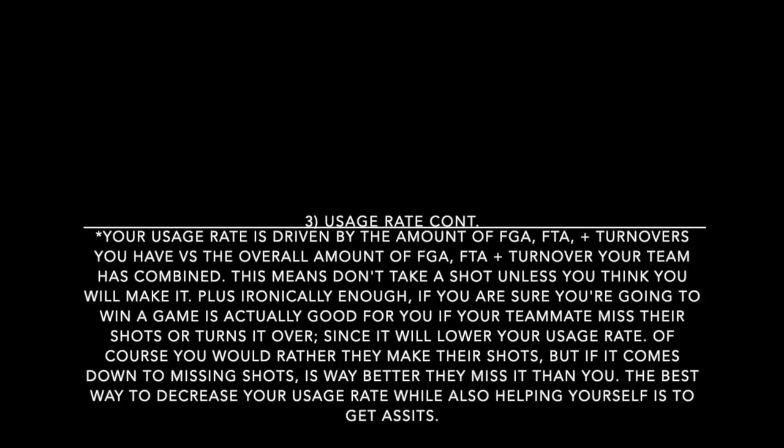The best way to decrease your usage rate while helping yourself and your team is to get assists. When you get an assist, your teammate takes the shot — that increases their field goal attempt and lowers yours. If they make it, your team gets two points, which can increase your offensive rating and chance of winning, increase your assist-to-turnover ratio, and lower your usage rate at the same time. So the most valuable stat you can get to control your usage rate is an assist.